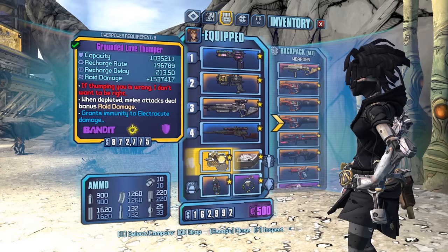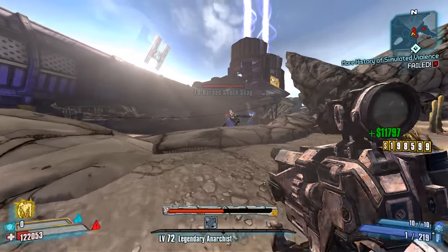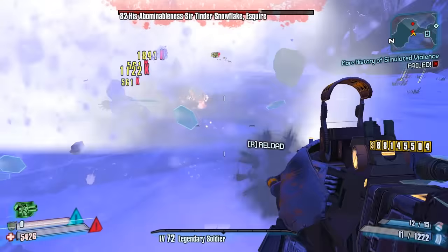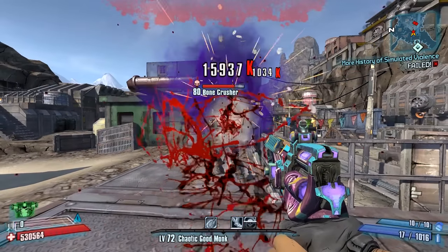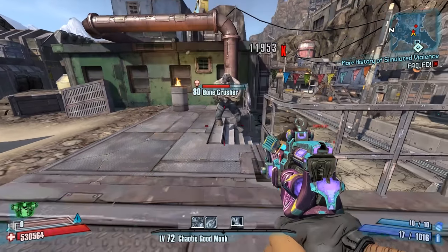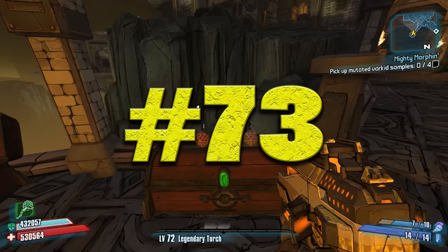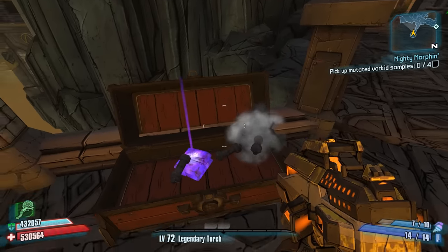Number 69: If you spec into Sharing is Caring and summon Deathtrap with a Love Thumper on, Deathtrap can actually kill you with his novas. Number 70: During the Thresher fight, you can actually shoot the forward splash damage around the Thresher and still damage him. Number 71: If you spec into Money Shot with Salvador while wearing an Antagonist shield, enemies will Money Shot on their final bullet too. Number 72: You can still hit critical hits on skeletons even after they've lost their head. Number 73: If you roll a double one on a dice chest, it will actually spawn grenades and kill you. Getting a double one is as rare as getting a legendary, which is a double 20.